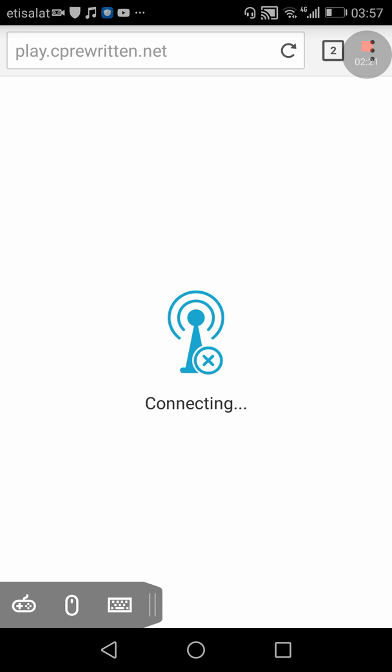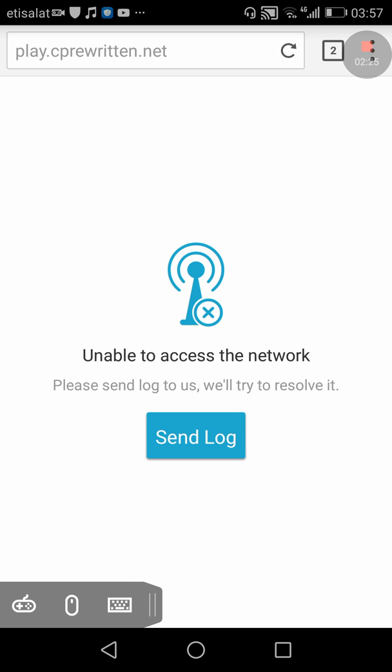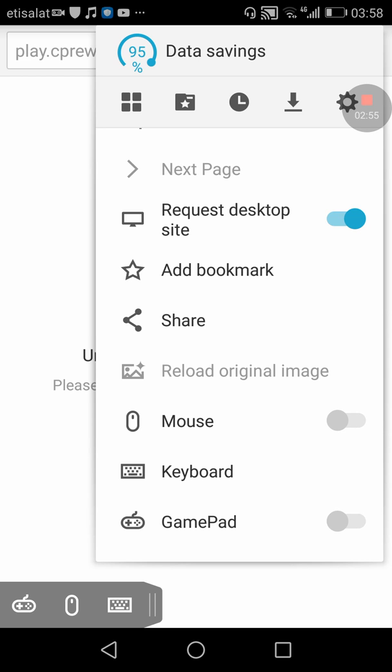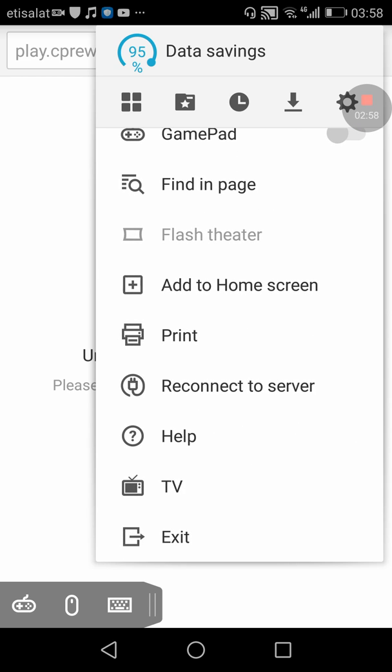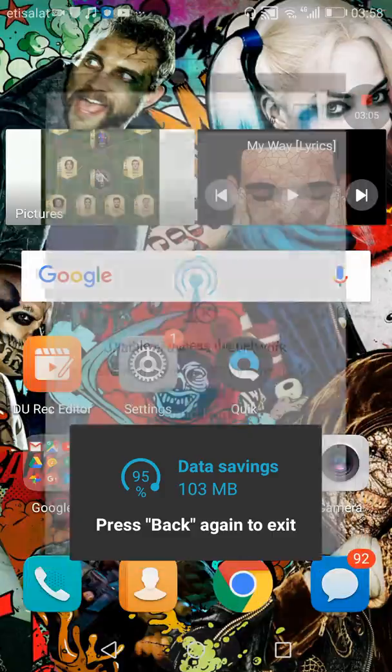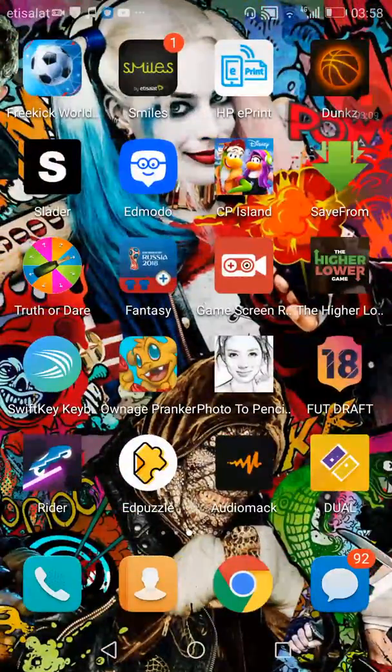Now here's the deal. Some people connect to Puffin and in the end it says 'Unable to access the network, please send log to us and we'll try to resolve it.' Let me tell you the features in this app: you have the keyboard, the mouse, a trackpad, and a game controller. Over here you can see options like request desktop site, mouse, keyboard, find page, add to home screen, reconnect to service, TV — everything is in here.